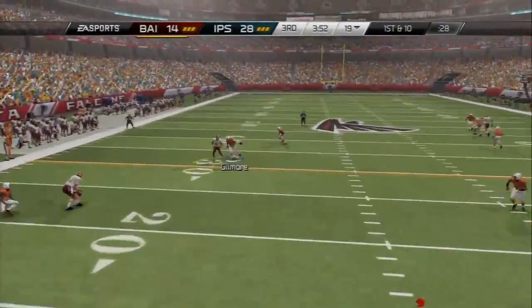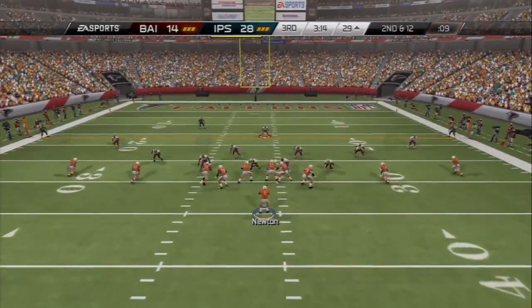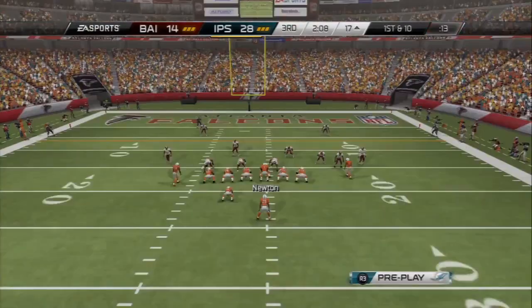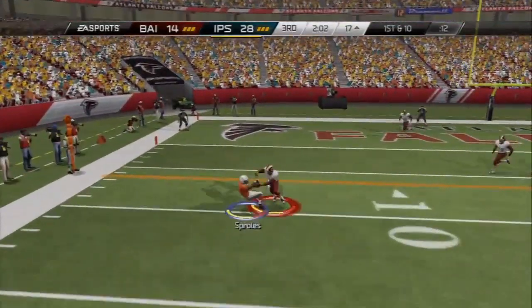If you want to upgrade on that, you can always grab Tyvon Branch — a gold strong safety from the Raiders for about five to five-and-a-half thousand coins. He has 93 speed, making him one of the fastest strong safeties in the game. He just doesn't fit my chemistry, but I would definitely have him on my team otherwise.